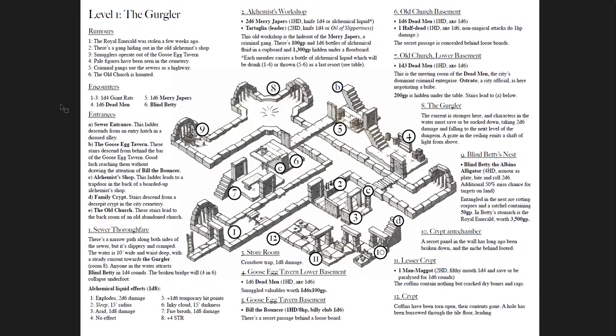Let's go through Under the City. Level 1 is the Gurgler. What I love about it is each page gives you everything you need. This is basically system-neutral — stats are given in very generic OSR terms, so you could run it for your game of choice. You have a D6 table of rumors about this level: the Royal Emerald was stolen a few weeks ago, there's a gang hiding out in the old alchemist's shop, smugglers operate out of a goose egg tavern, pale figures have been seen in the cemetery, criminal gangs use the sewers as a highway, and the old church is haunted. Each of those relates to one of the entrances or things happening down here.